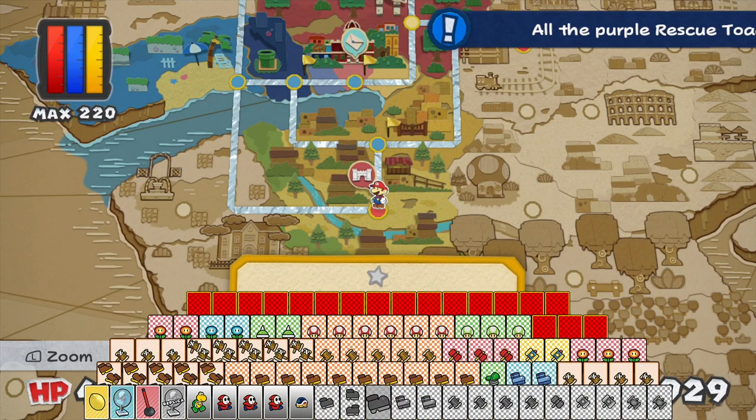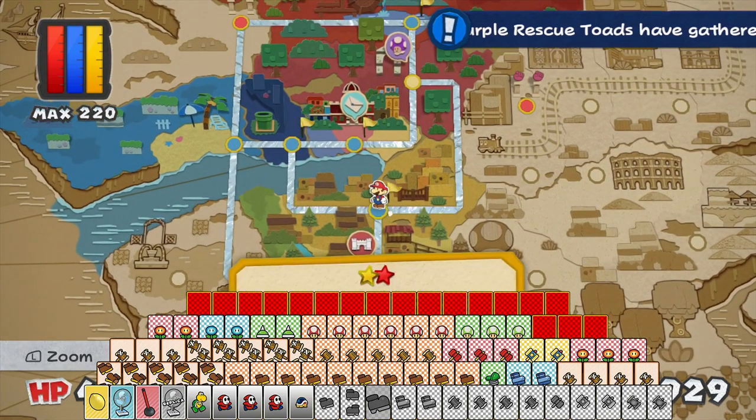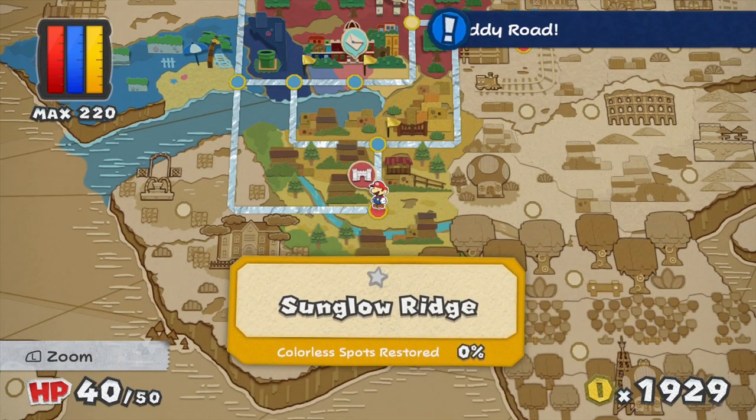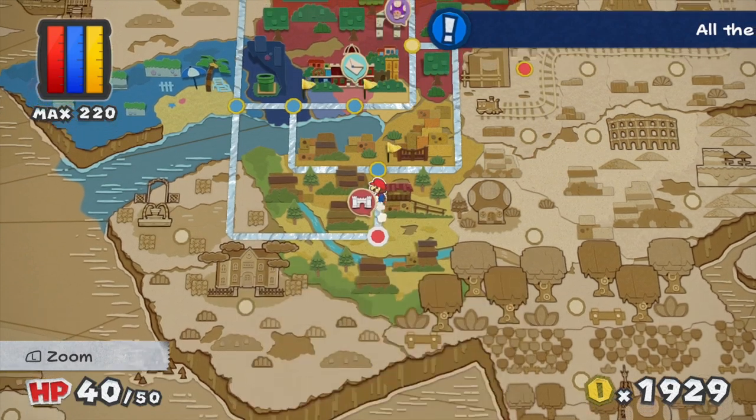Hey there everybody, welcome back to Paper Mario Color Splash. This is Spiralling Helix. Last time we made our way through the rest of Daftail Pig, getting both mini paint stars, finding another one of the chosen key toads for the Crimson Tower, and finding out what has happened in Sun Glow Ridge with a giant gate that is locked and paintless.